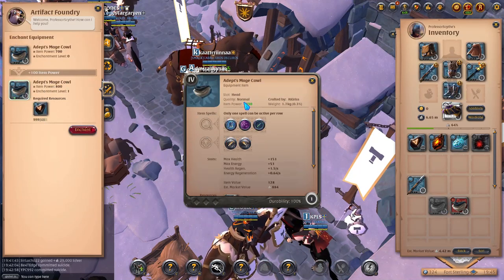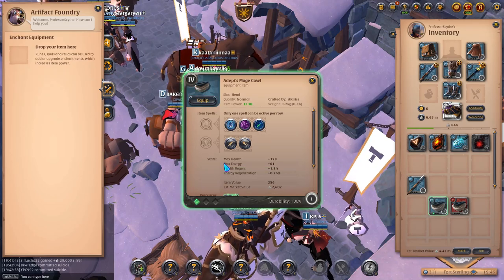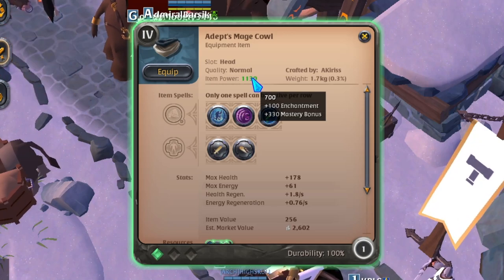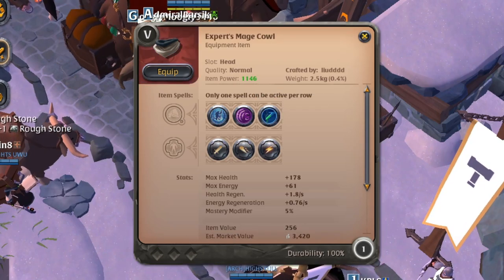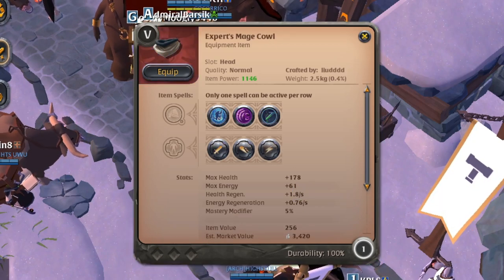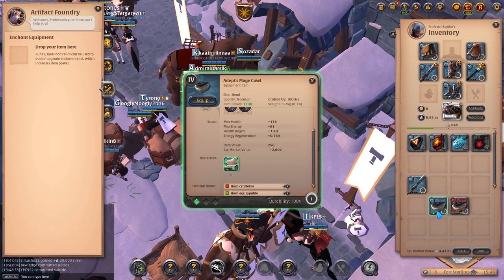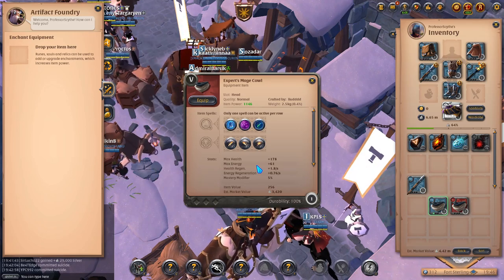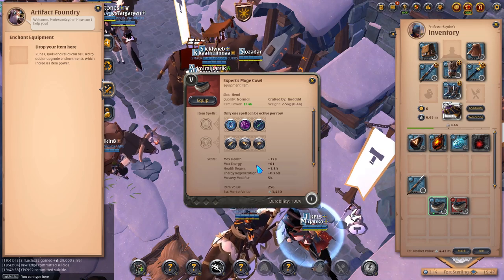I brought 48 to show you the process. The mage cow has 700 item power, and the tier 5 has 800 — this is the reason why you'd want to enchant something. Now we enchant this item and you can see it has the little green diamond on the bottom, and our item power increased. It has a base of 700 but now we have plus 100 item power from enchantment, making it essentially identical to the tier 5. The bonuses don't change when switching between the two, and the estimated market value is 3,420 for the tier 5 but only 2,600 for the 4.1 — cheaper than buying tier 5.